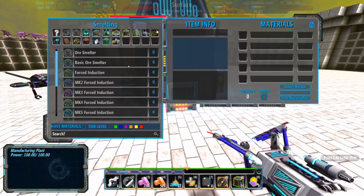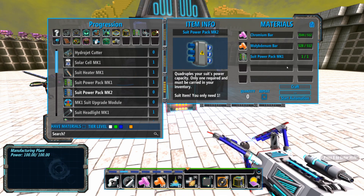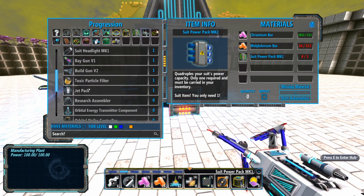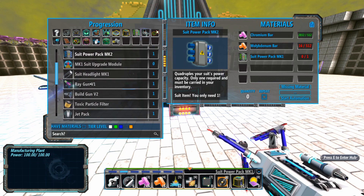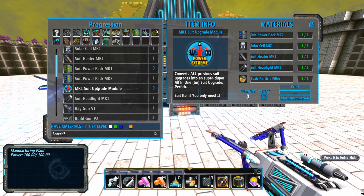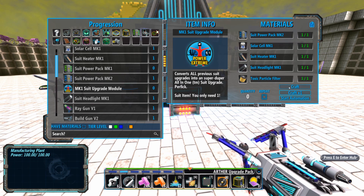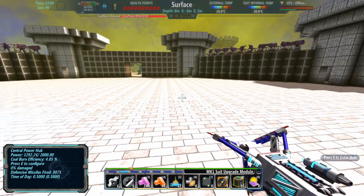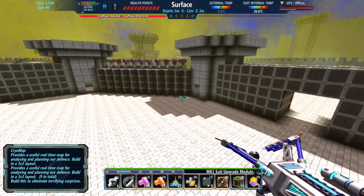One thing I want to do, since I've been saving up the bars, is get this suit power pack Mark II - because even though it costs almost all our molly, it's pretty necessary. There we go. And then I can get the suit upgrade module. So now we throw this stuff back in there, and now we have all this room here for other things like the power supply box and the things we're crafting down there. Also - 1024 power, that's amazing.